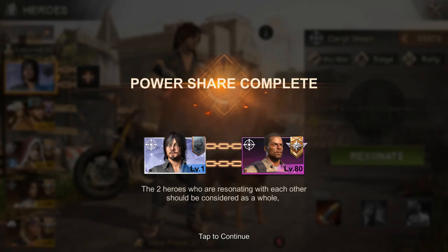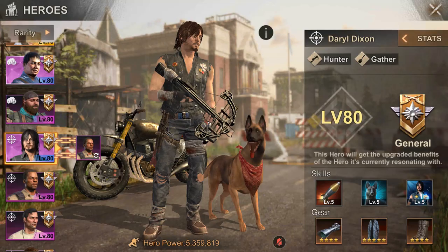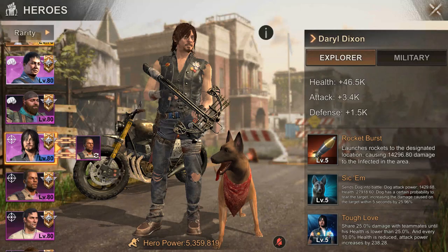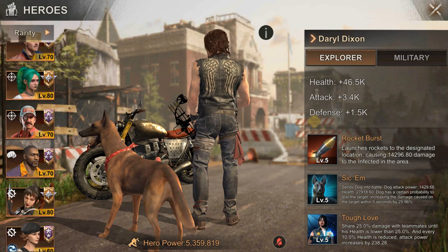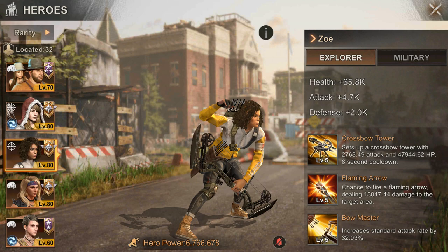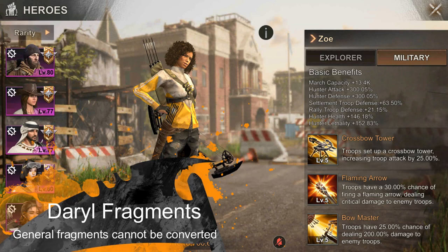With this option, you will be able to profit from Daryl's skills with power share. Daryl's skills will stay unique, but anything after will be exactly the same as the linked hero. Option 3: Resonating him with a legendary hero — this is the only way a rally leader can profit from Daryl's skills. Unlike the free resonation with rare or epic heroes, resonating with a legendary hero will require 100 more Daryl fragments. Bear in mind that general hero fragments cannot be converted into Daryl or any other resonating hero fragments at the moment.